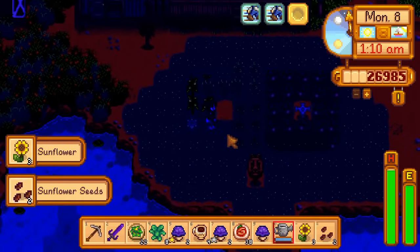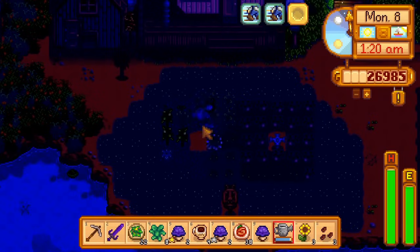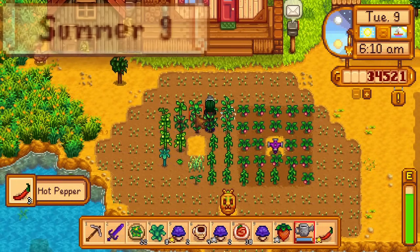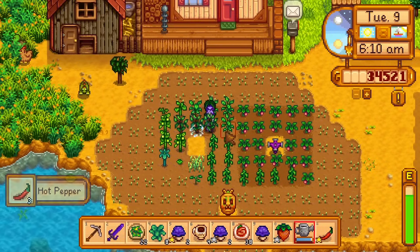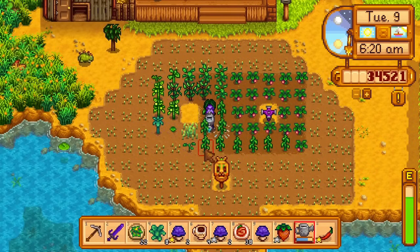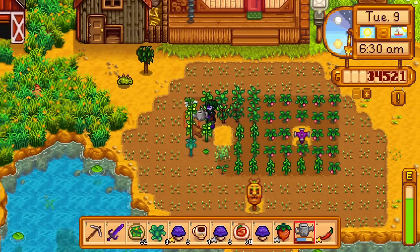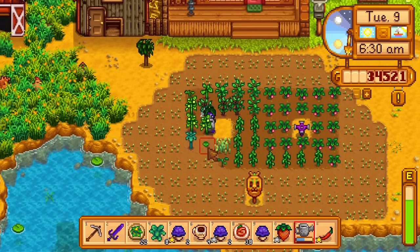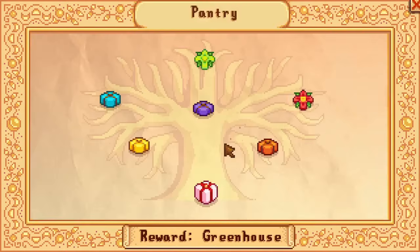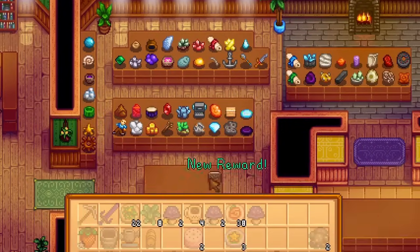Before I go to bed, I water the crops, harvest the sunflowers, and chip my void essence and emeralds. Day 9 of summer. I do 3 more attempts to get a red cabbage seed, then decide to do a few other things today instead. I water the crops, get a silver strawberry to give to Demetrius, and get cow cheese and goat cheese from the fridge — obtained by putting spare milks in the cheese press from the animal bundle. I submit both cheeses to the artisan bundle, completing it, and get a keg. I submit a palm fossil to the museum and retrieve the decorative items.